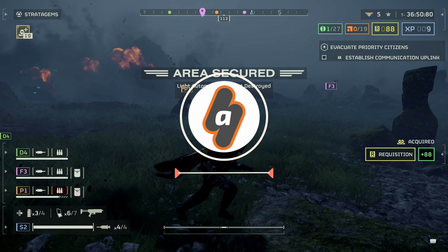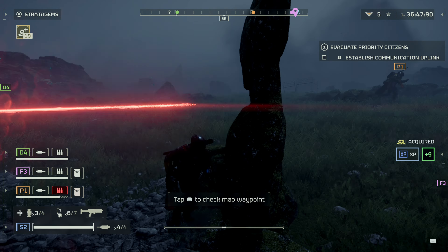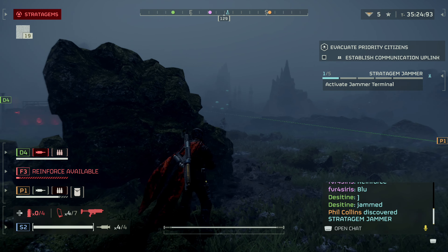Hey there, Angel for Abix Gaming here with a very quick guide for Helldivers 2. During one of your many missions to preserve democracy, you'll suddenly come to the realization that your stratagems might be jammed. This is basically a recipe for disaster as they are your means to request reinforcements and unleash the heavy guns on your enemies.